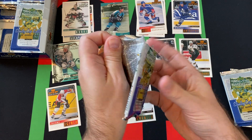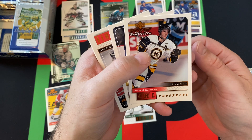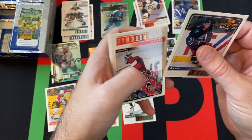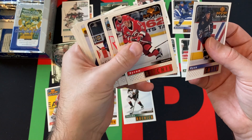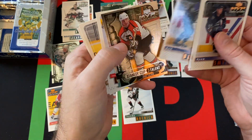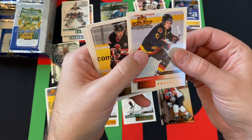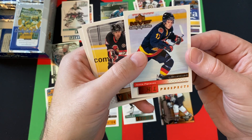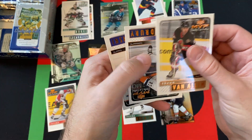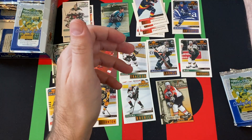Next pack: CHL Prospect Michael Zigomanis, Ryan Smyth, Brian Ritchie, Travis Green, Rob Blake, a Stanley Cup Talent of John LeClair, Justin Papineau CHL Prospect, Shaun Van Allen, Ted Drury, and Brian Smolinski rounding things out.